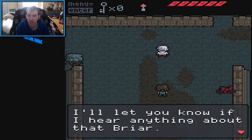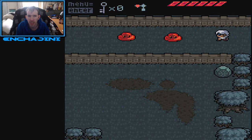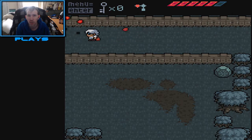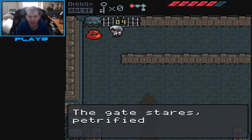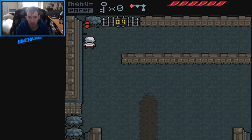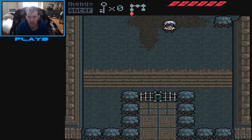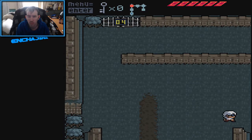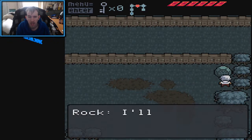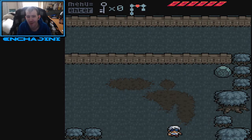Whatever strange thing you're talking about — that Briar. It needs a key. What's that noise? There's a rock here. I bet you're reading a rock because you don't have any friends. Oh, you mean bastard — that rock is a mean person.